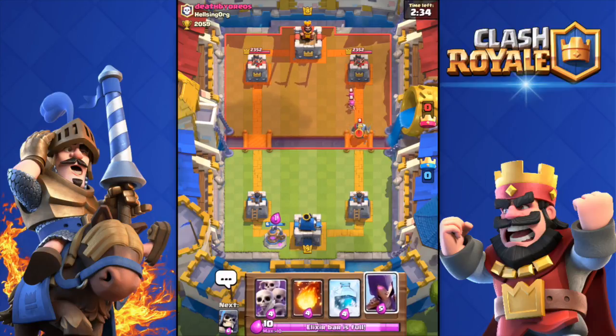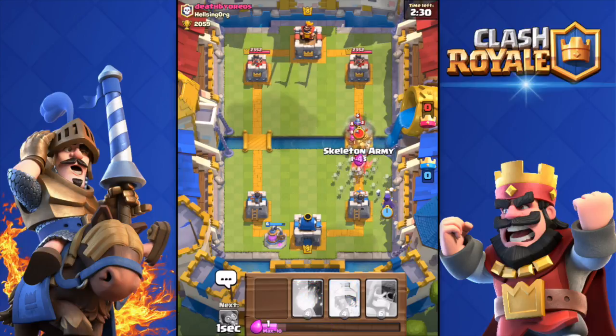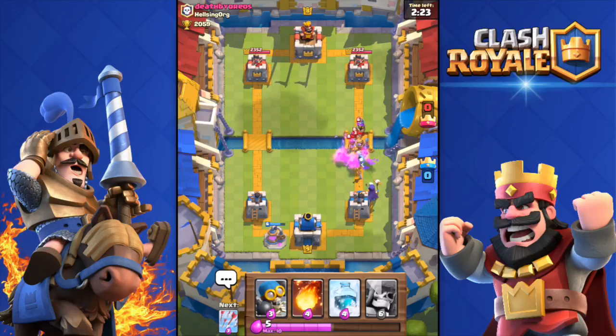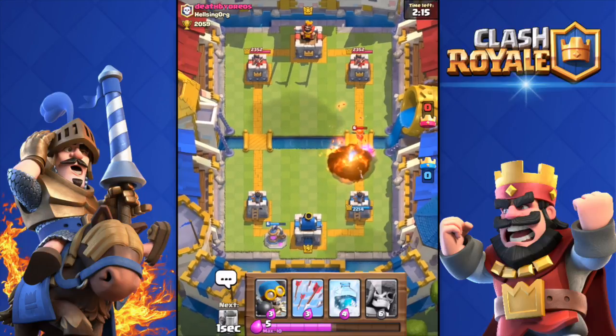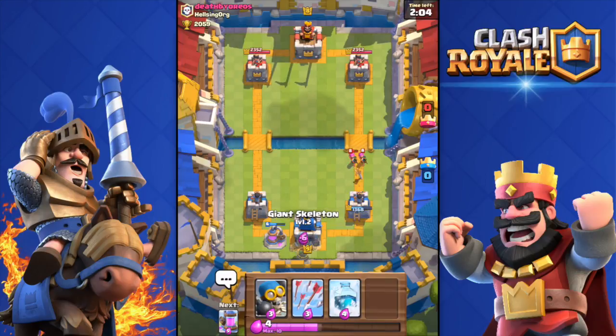I'll drop the witch and some skeletons because she's doing a big push with a knight, prince, archers, and musketeer. Let's hope those troops can counter all that. We're okay — actually, no, he got some hits off the tower. Not bad. The card rotation I have is pretty bad but we can live with it.